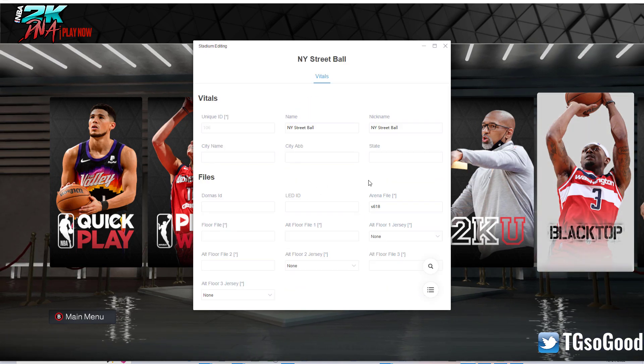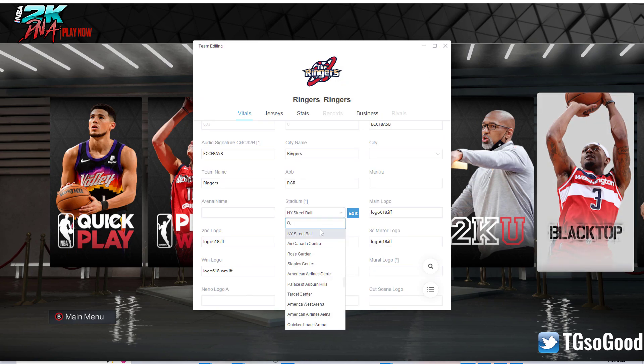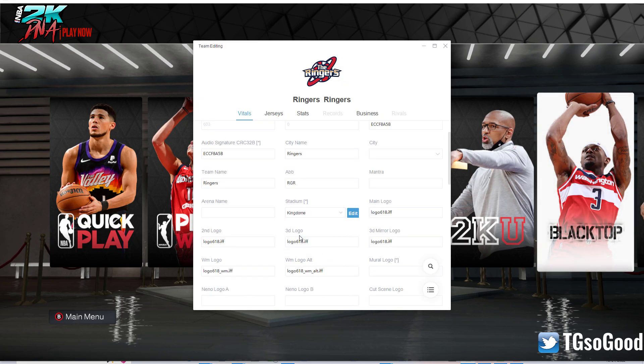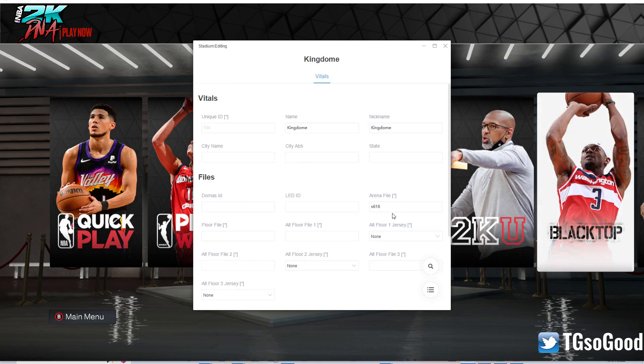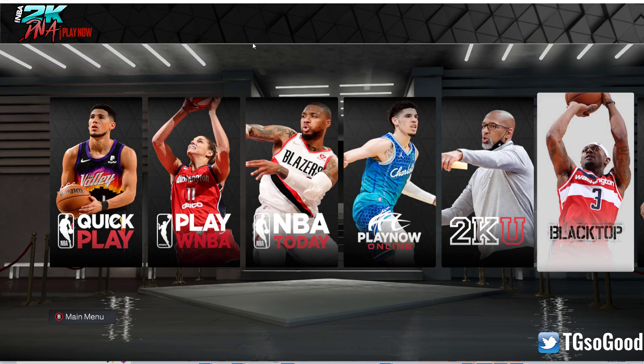Let's go back to our screen. Let's go to NY Street Ball, click Edit, and see what the arena file name is — it's actually S618. All right, so let's go back to Kingdom, which is what it was at first, and we'll just change it here. This is the way to do it based on the past, so this should work.